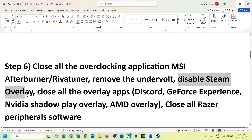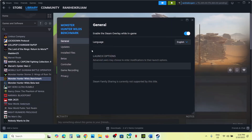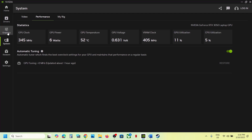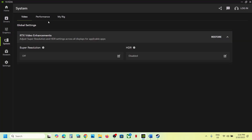Disable the Steam overlay. Go to Steam, right-click on the game, select Properties, go to the General tab, and turn off the option that says 'Enable the Steam overlay while in-game.' Also, if you have Discord running, go to Discord settings and turn off the overlay. If you have GeForce Experience, go to its settings and turn off the overlay.